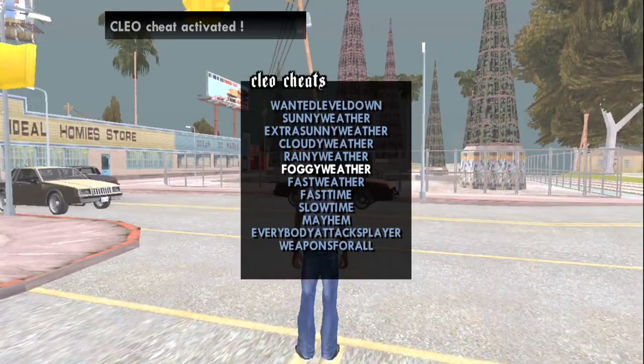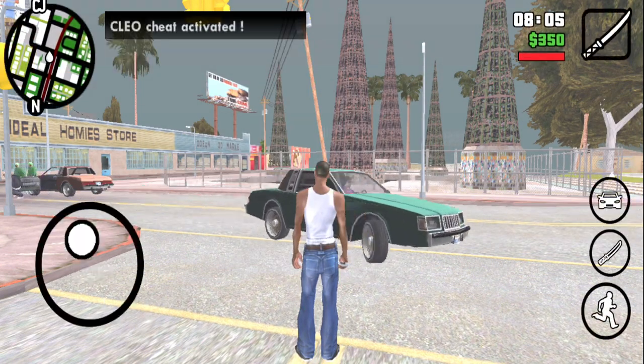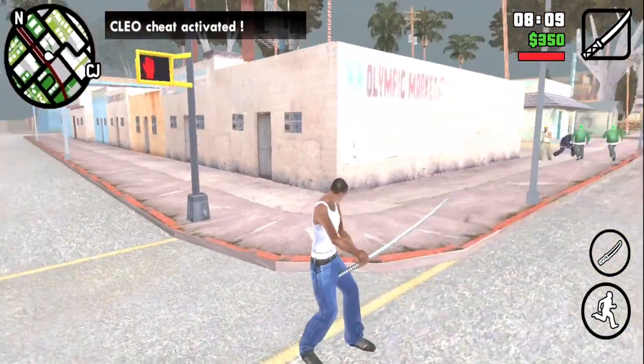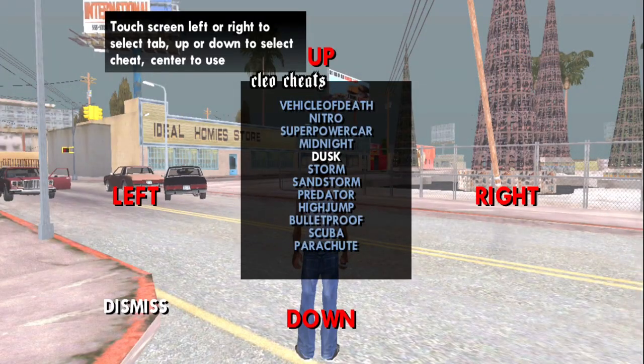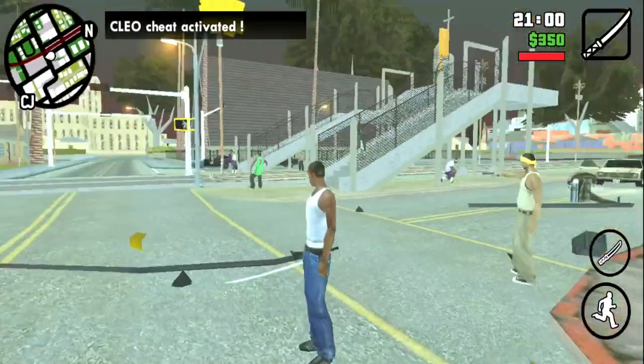You can use slow time and weather change, like morning and night. So you can use A to Z to edit your game. You can use it to edit your weapon, and you can use a mission selector to select any mission.